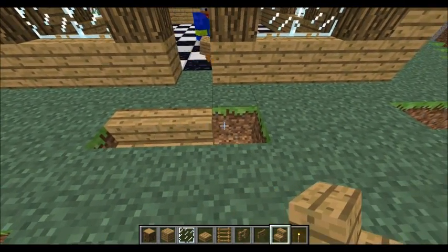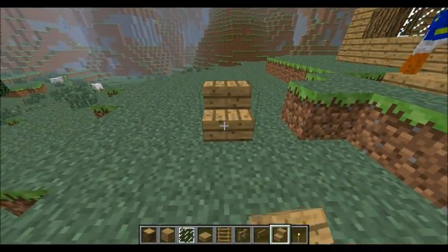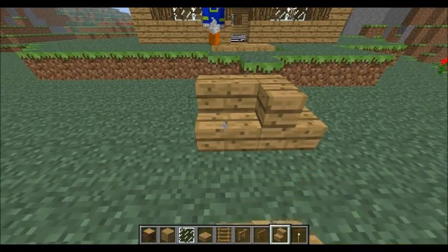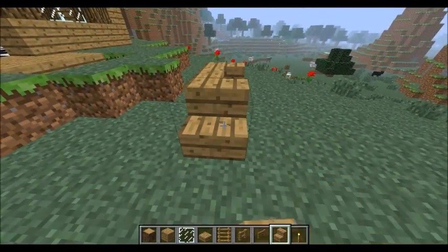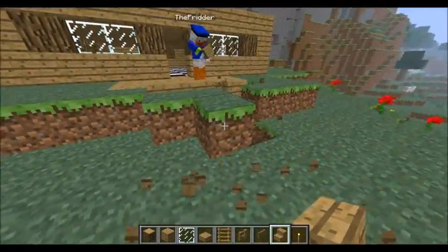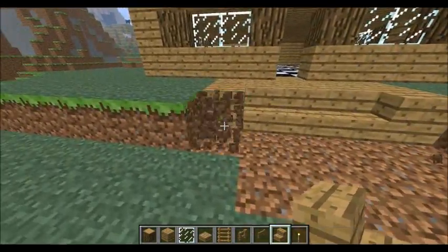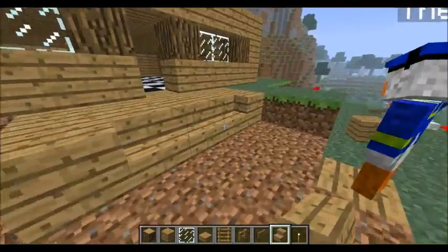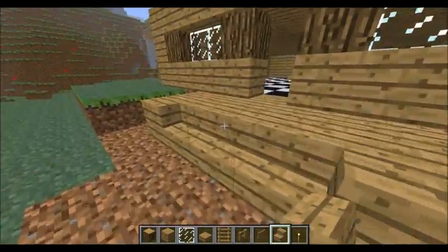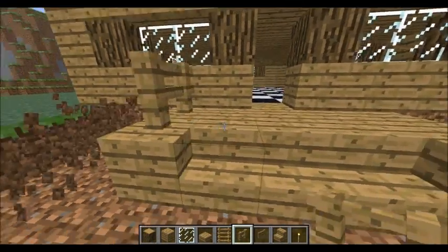With stairs, you have to be facing wherever you want to place them — if you face this way, they place that way. If you add another floor you can make a patio using this. It's actually really nice.